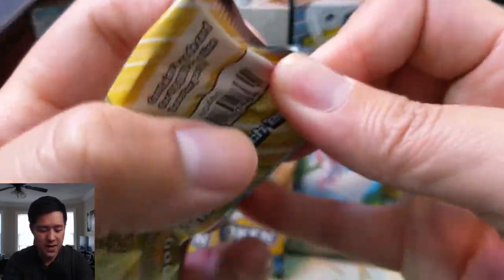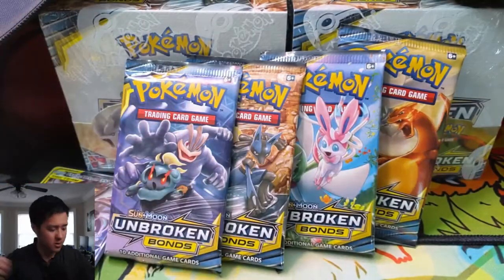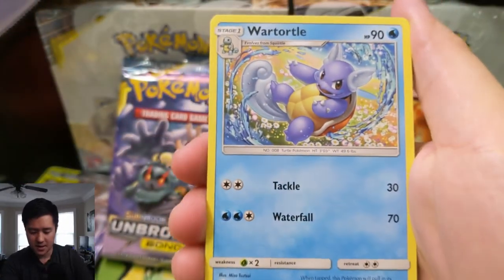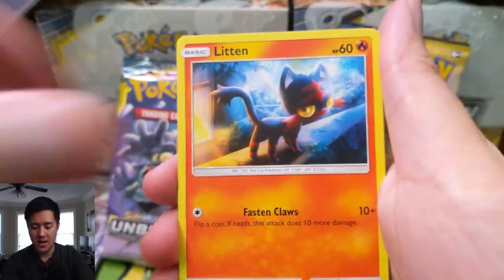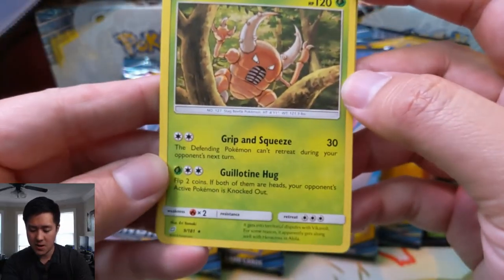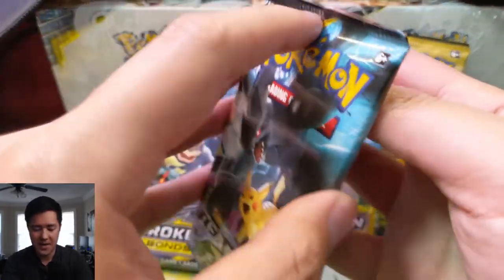Team Up, Venusaur Celeby Pack. I'll actually set aside one code card for myself. Let's get at least one hit for this tin. I feel like overall these tins have been very well. They have done very well for us. Pokemon Communication, a Litten, a Mulga, Mareep, Vulpix, Joltik. Tauros for the Reverse. And then just a regular rare Pinsir with Grip and Squeeze. I believe I've heard someone talk about that attack before.